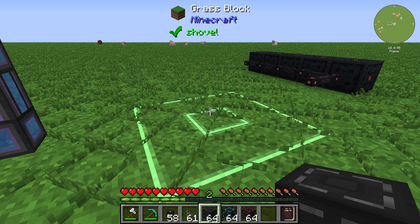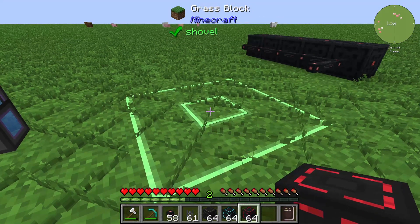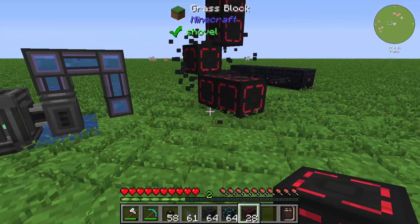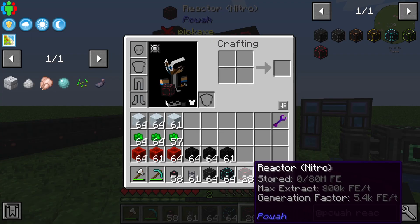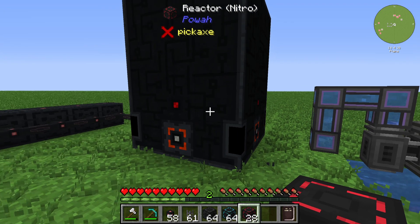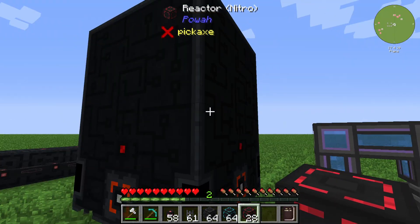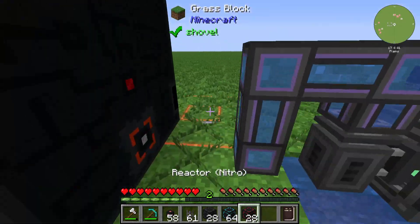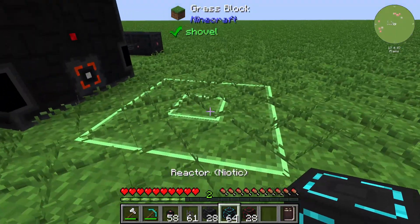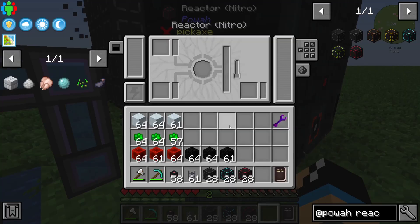Just make sure you have enough blocks in your inventory. First we will build the Nitro reactor — you need at least 36 blocks of the Nitro reactor in your inventory. You can see the reactor is finished after building. We will also build a Starter reactor and a Niotic reactor, and then take a closer look at the Nitro reactor.